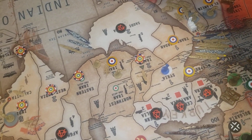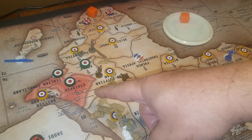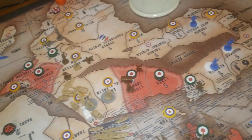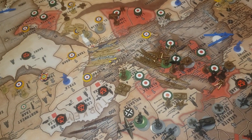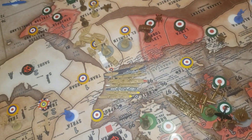One attack: two infantry and the artillery are going to attack into Anglo-Egypt Sudan. The infantry from Kenya and infantry and artillery from Ethiopia into Anglo-Egypt Sudan with the two units there. That's all the attacking I'm going to do — I just can't kill that fleet.